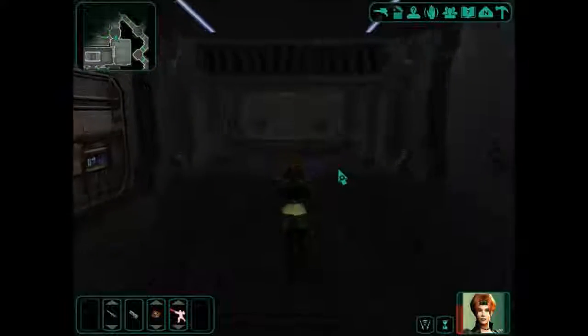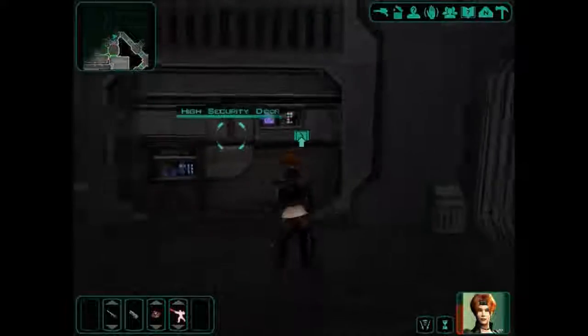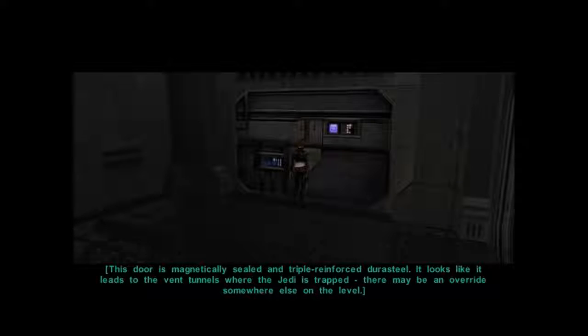So we're going to head through. The vent control is through there. Jazra should be here, hopefully. This door is magnetically sealed in triple reinforced Durasteel. It looks like it leads to the vent tunnels where the Jedi is trapped. There may be an override somewhere else on the level.